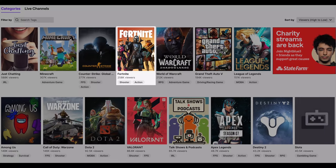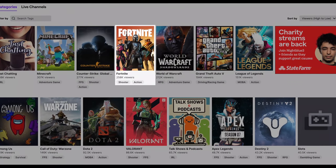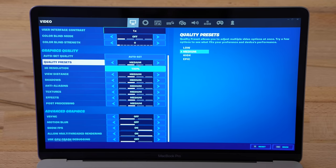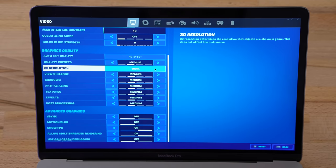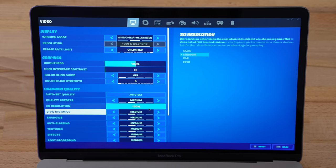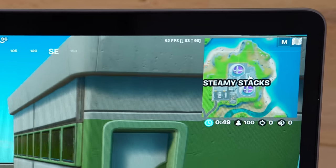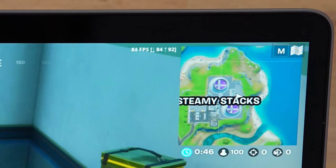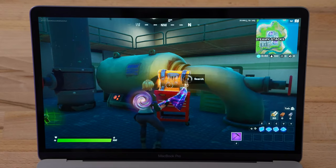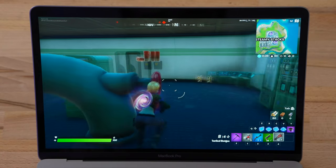Let's move on to the number 3 most viewed game on Twitch — Fortnite! Here we are in the Fortnite settings: windowed full screen, resolution set to 1680 by 1050 (the aspect ratio is 16 by 10, so we can't do perfect 1080p). Quality presets set to medium, 3D res fully maxed out, motion blur and V-Sync off. Walking around we're at an average of about 80 FPS, hitting 90 sometimes — 84, 85. This is actually really good and playing very smooth with no weird stuttering.